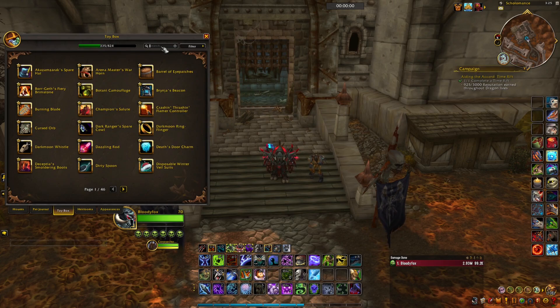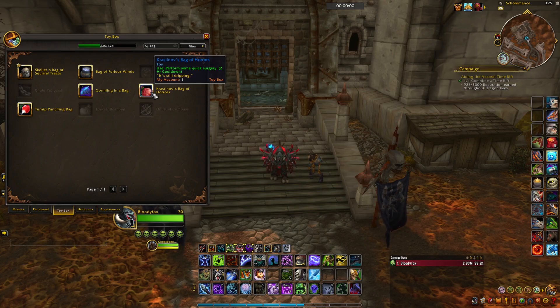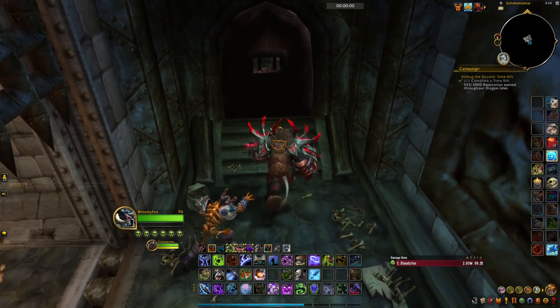First you need to get one item: you need the Crustino Bag of Horrors. It has a 2-hour cooldown. You need this item at the end of the dungeon. If you don't know how to get it, I made one short video about it.